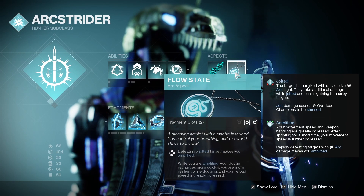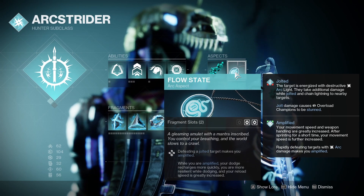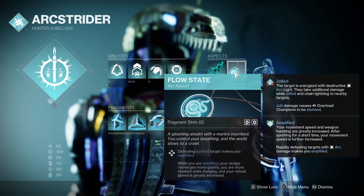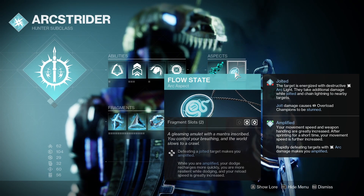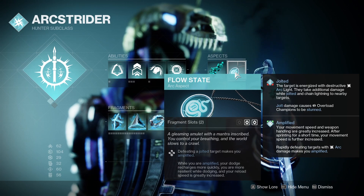Next I use Flow State. Defeating a jolted target makes you amplified. When you're amplified, you get your dodging back, and when you dodge, you get your grenade energy back. It's basically just that entire process of dodging, throwing nades, meleeing — repeat.